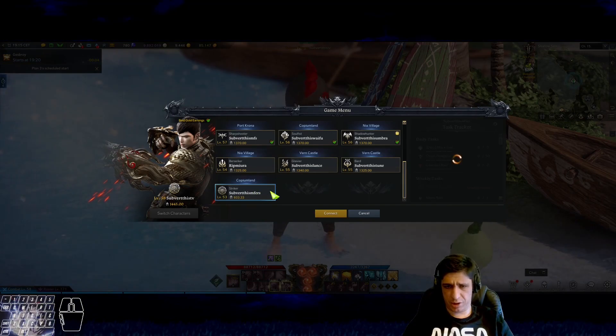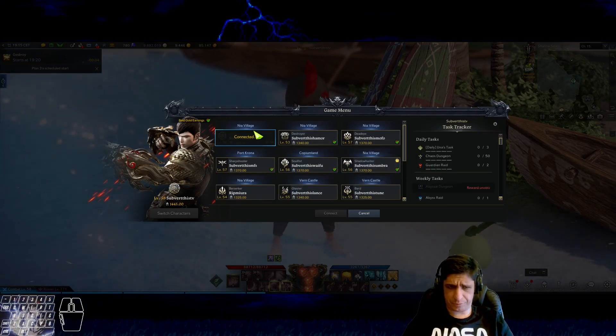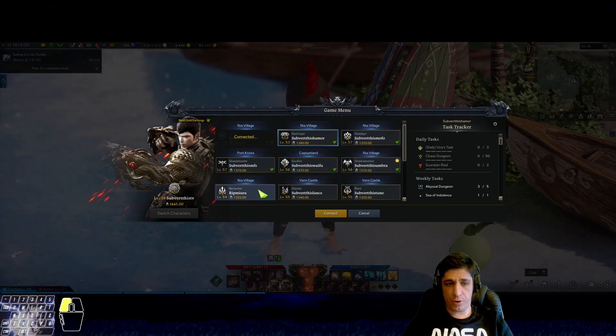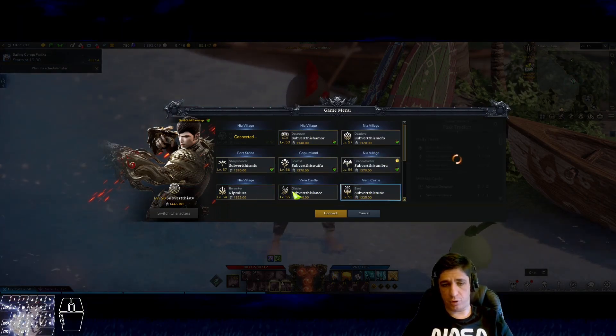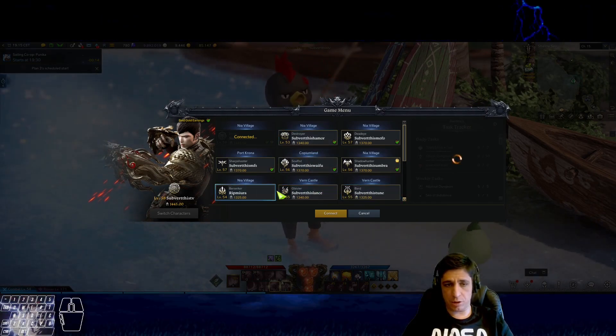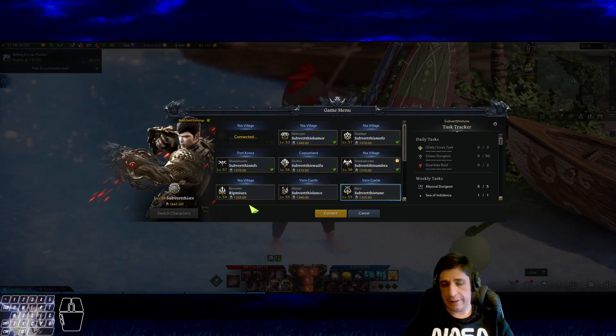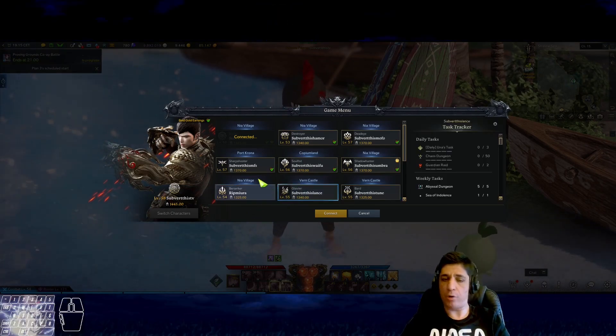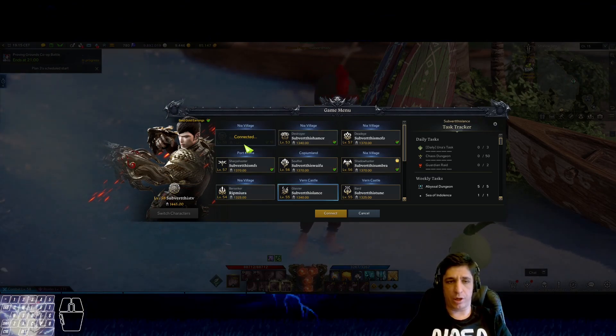Ignoring this one because it's tier 2, as you can see at the level. We have one Valtan-ready, one 1340, 1340, 1340, 1325, 1325 — so those generate normal lipstones, guardian stones, and destruction stones in a lesser amount than the others.